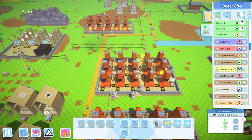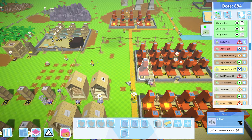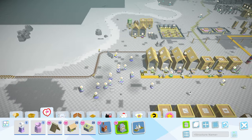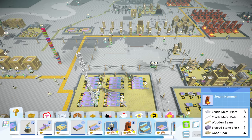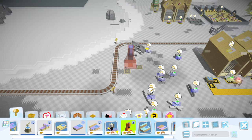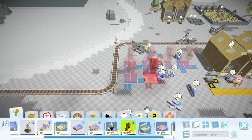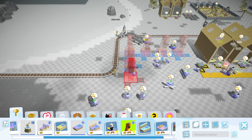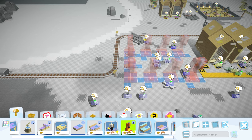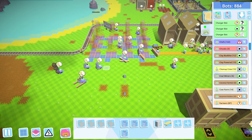Maybe we'll also double our output of metal poles, although metal poles are full right now. First thing we need to do is start making a whole mess of steam hammers. We have two so that's seven out of the 20 we want, so we need another 13. Let's start — one, two, three, four, five...